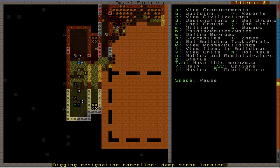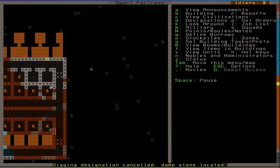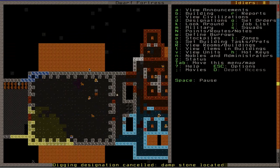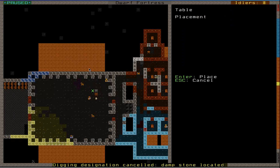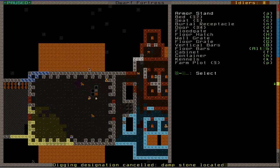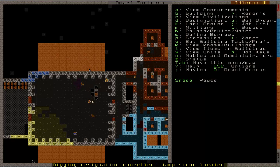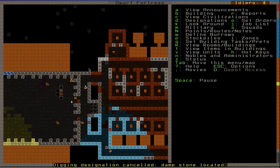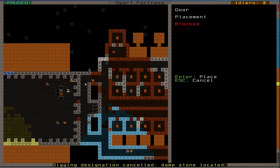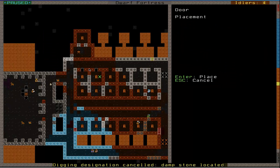Got some of the crafting benches here — carpenter, mason, mechanic and jewel crafter. Throw some more tables down, and some chairs, and some doors. Most places have got doors now as well. I was quite busy.